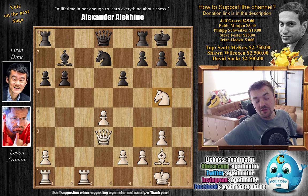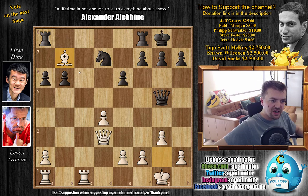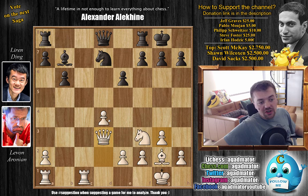Knight to g5 gives white a huge advantage because you're already threatening mate and threatening to pick up the bishop on b7. So black will have to capture the knight. After bishop captures, you attack the rook. Once the rook moves, you're going to pick up the a6 pawn as well and enjoy a much better position, as the light square bishop is now a monster. So after queen to d3, which is a new move, as of move 14 we have a completely new game.